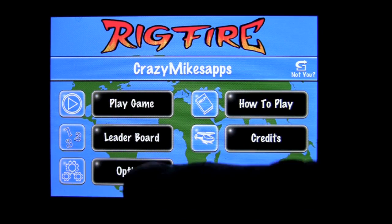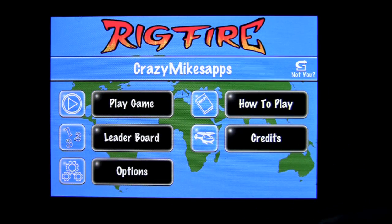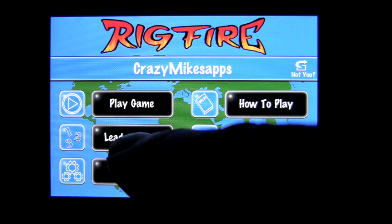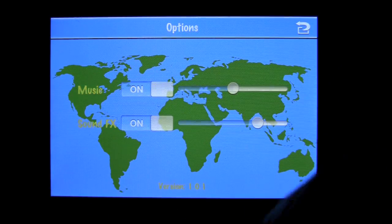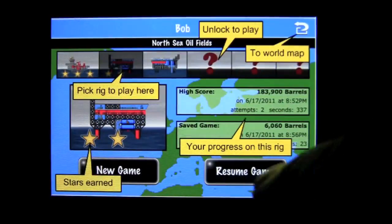This game has 100 levels of gameplay, which we're going to jump into very quickly, in 15 different oil fields throughout the world. You have leaderboard scoring here, which is Apple Game Center. You have options here to change music or sound effects. We can learn how to play here very easily, nicely done with icons and words, as you can see.